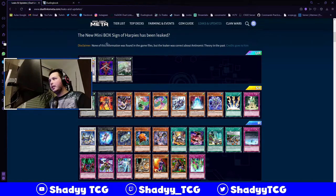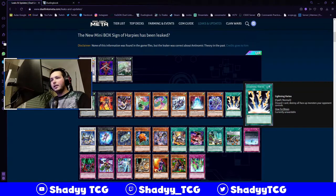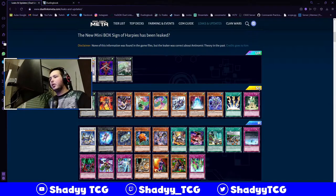Obviously, before we go into it, it's not 100% confirmed that this box is coming, but the guy who leaked it also leaked Antinomic Theory, so I have almost 100% certainty this is what we're getting. If there's at least one card here that is wrong, I'm betting it's Lightning Vortex, because this is just too good of a card to not even be an ultra rare in a mini box.